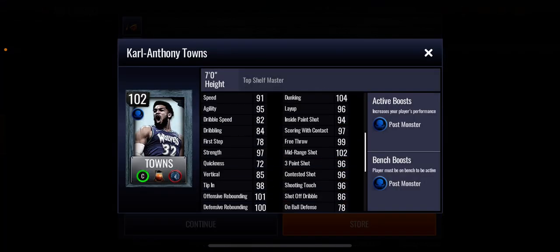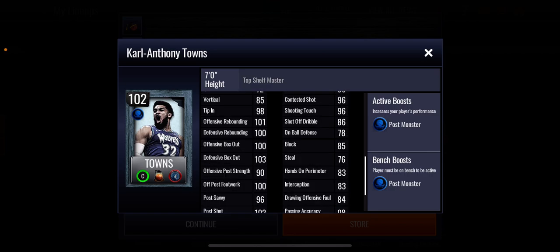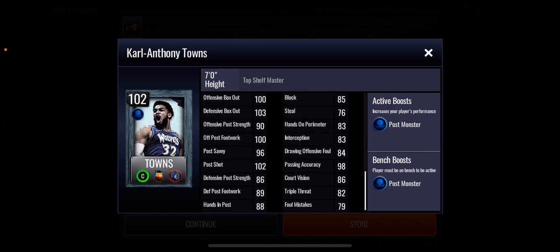He's a 102 overall RAW center and has a plus six post monster boost to position. His three-point shot is 96, mid-range shot 102, dunking 104, rebounding 101 and 100 which looks very good. Vertical is 85 — it's alright but should be higher. Strength 97, speed and agility look solid, block 85 which is not good. His left side defensive stats look pretty good though.